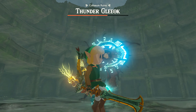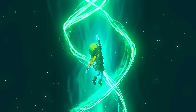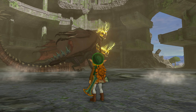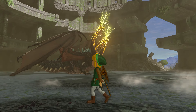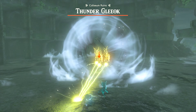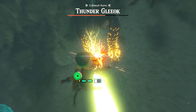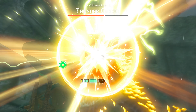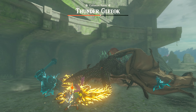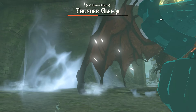The Thunder Gleeok specifically is going to be shooting beams of lightning and also causes lightning explosions, which can be a real pain if you're not careful. It also does a gust move if you get too close, knocking you back and knocking you out of the air if you're using your paraglider — so watch out for that. If you can't seem to hit the eyes on the Gleeok's heads, you can use the Keese eyeball monster part or even the Aerocuda wings to make your arrows homing arrows. Fuse these monster parts to your arrows before you shoot and you will always hit the target 100% of the time as long as you have the target selected.